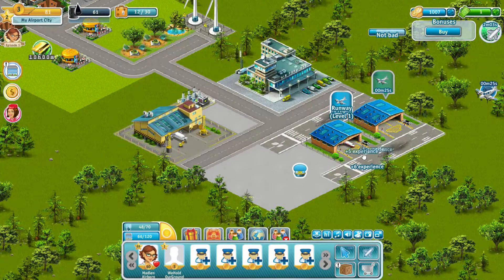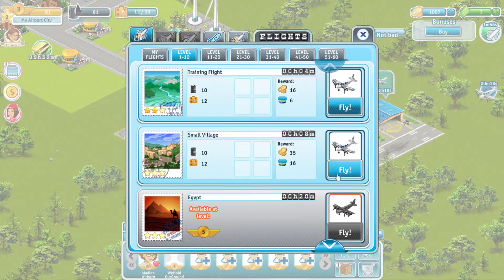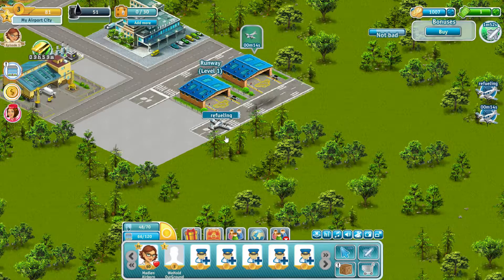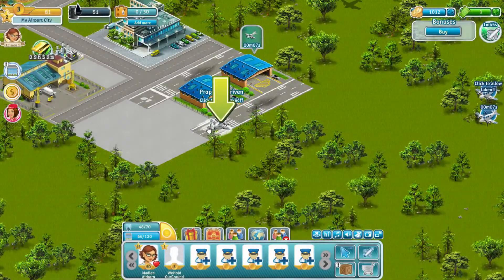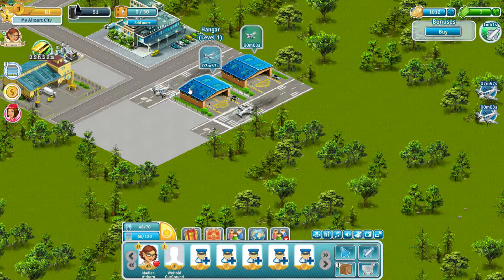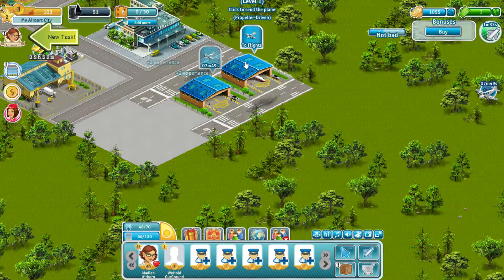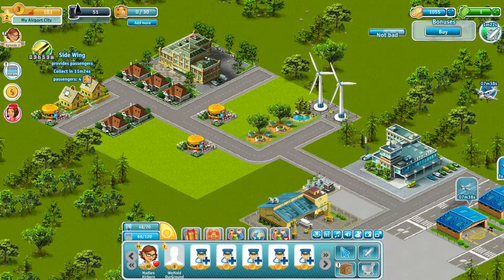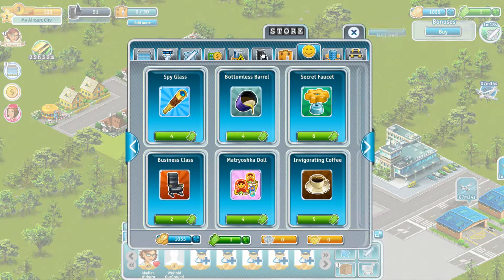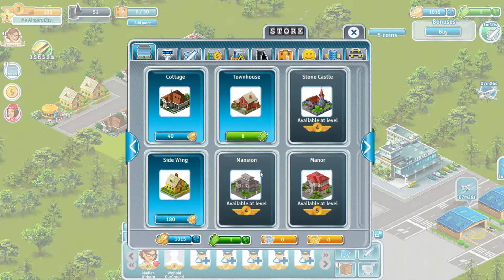That should do it. Fly to small village. We want to fly — we need more passengers. We're going to go into the store, residential buildings, and get more cottages done. Get more cottages now — just one more.